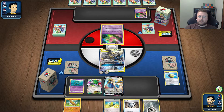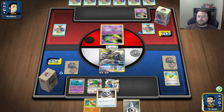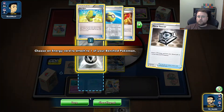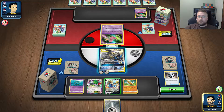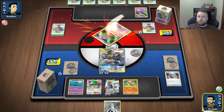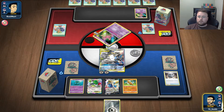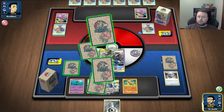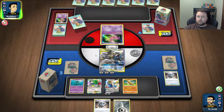This is one of those hands where this is just a wild start. We're going to get to knock out one of their Mews on the first turn. We're going to have a Zacian that's almost ready to attack. And we're going to be able to play Pseudo-Widow, which is going to block their bench. And we get an energy from the deck. That was a very good turn.